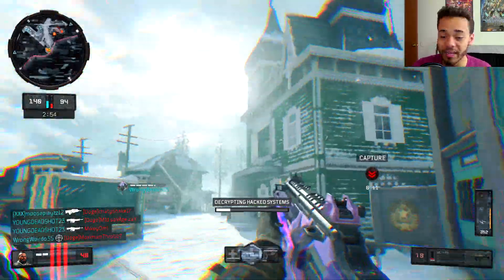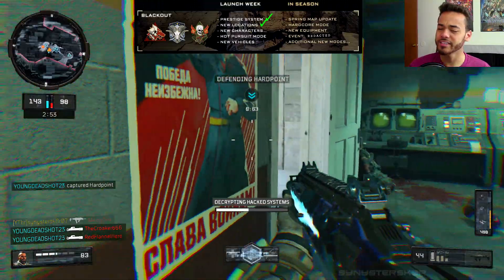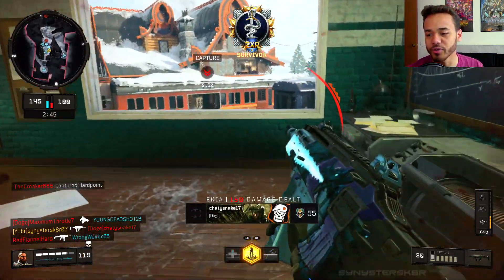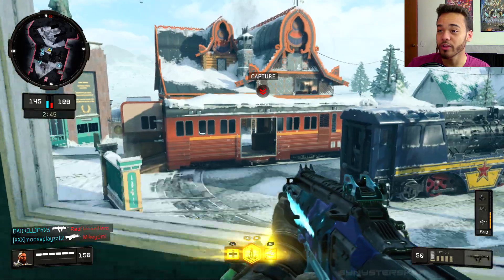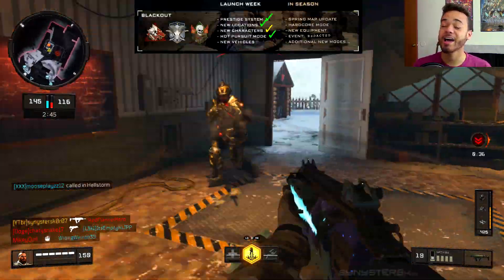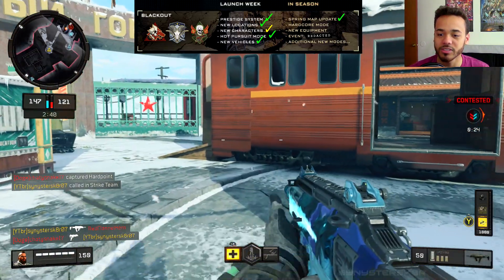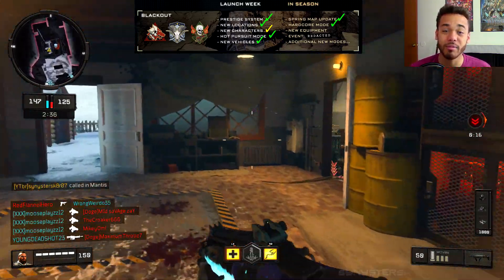Moving on to Blackout: the prestige system we got at launch week, new locations we got at launch week. New characters — this is going to get a check question mark. We never saw Misty, who was shown not only in demos but also in promotional trailers with all the other cosmetics from the Operation Grand Heist Black Market experience. So Misty gets a little check question mark. New Hot Pursuit game mode — absolutely amazing, we got that. New vehicles: the SUV, the boat, the Mustang, and reskins of other vehicles with Hot Pursuit. In season we got the spring map update for Blackout, Hardcore Blackout, new equipment — the EMP grenade, Sparrow, Flamethrower — so that's a check.